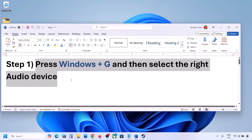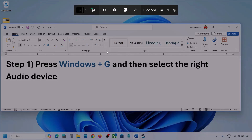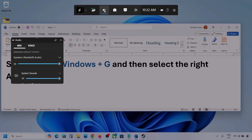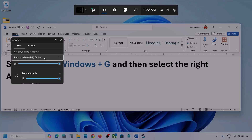Press Windows plus G on the keyboard. Once you press Windows plus G, go to Audio — click on the audio tab. Now go to Mix and here you can see Windows Default Output. Under this, select your audio device. You might see multiple audio devices here, so make sure you select the one you are using.